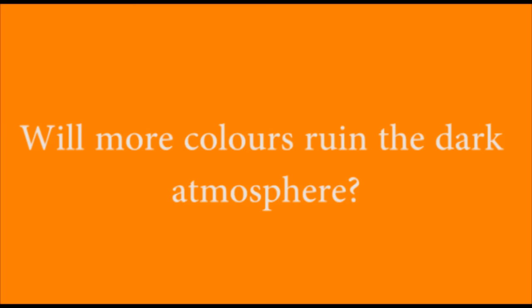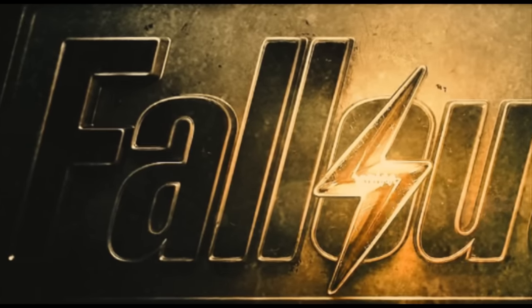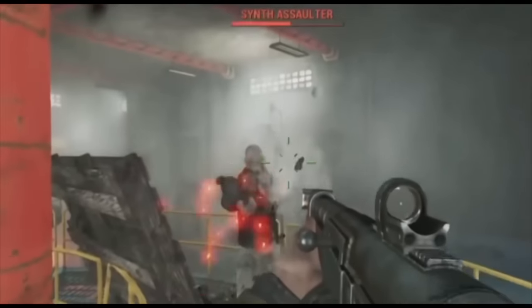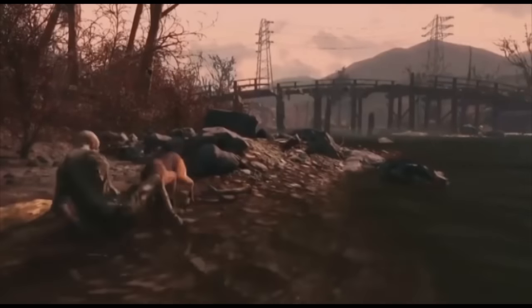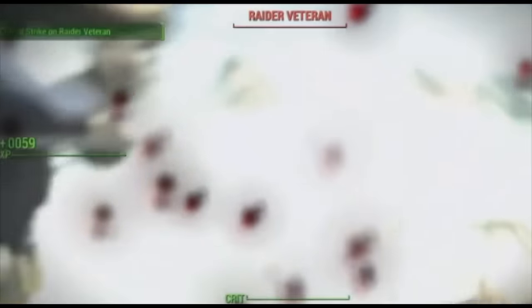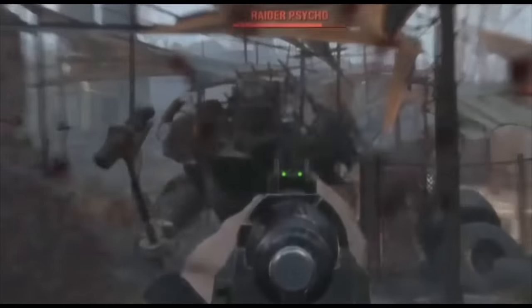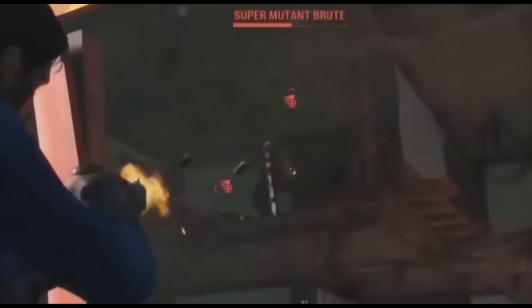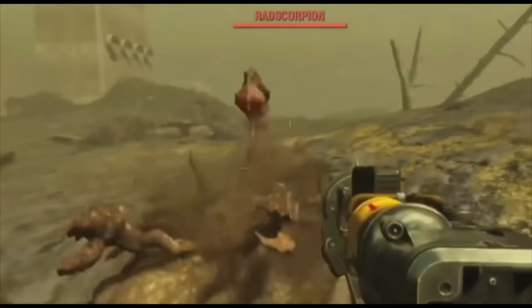More colors will change the dark atmosphere. Fallout 4 will be less dark than the third one — this is a deliberate choice by the developer team. Fallout 3 was the story of a guy born in the vault who left it to search for his father and save the world. Here the plot is different, as the destruction of the planet is considered normal and there are no attempts to restore the world as it once was. This is the reality and nobody wants to change it. People in this world simply try to survive in a changed world.